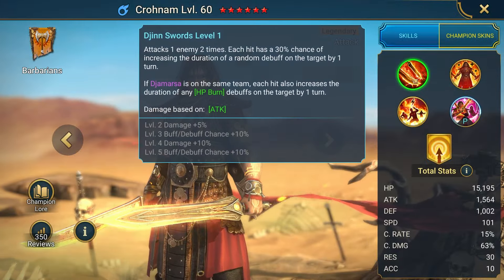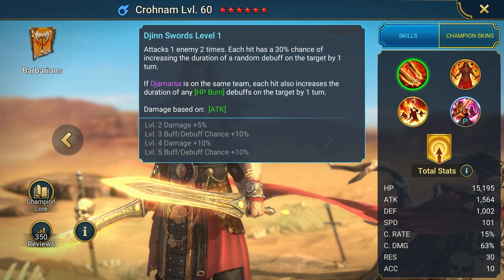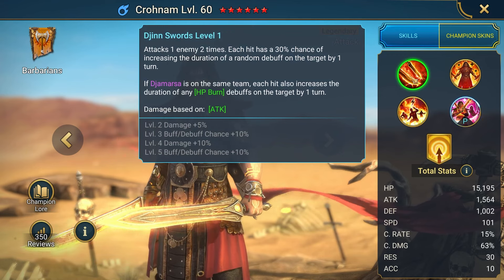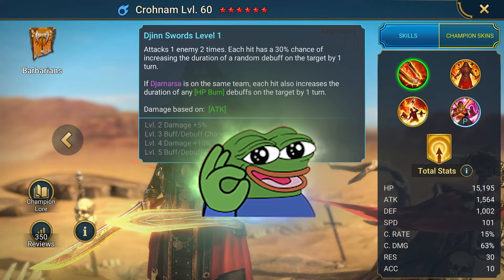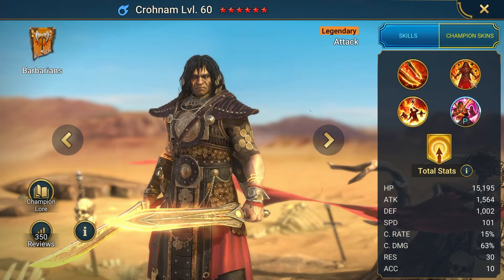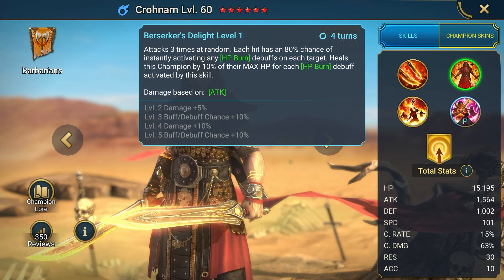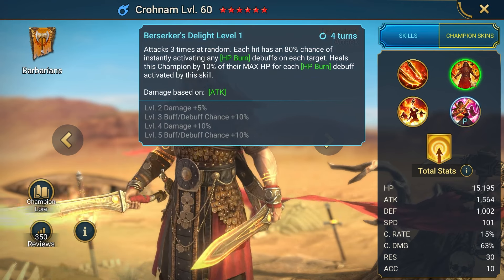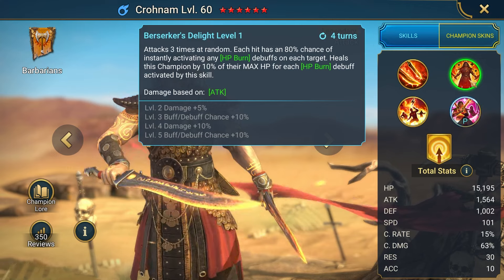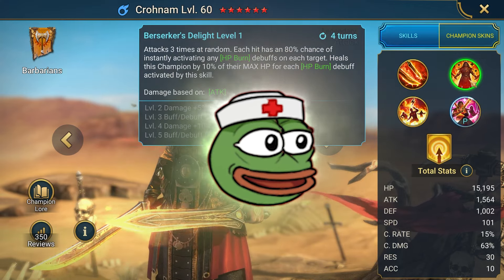Strengths. Djinn Swords — A1: Cronum's A1 attacks twice and has a chance to increase the duration of debuffs on the target. If Jamarsa is on the same team, it also extends the duration of HP Burn debuffs. Berserker's Delight — A2: Cronum's A2 attacks three times at random and has a high chance of instantly activating HP Burn debuffs on each target. Additionally, he heals himself for each HP Burn debuff activated by this skill.